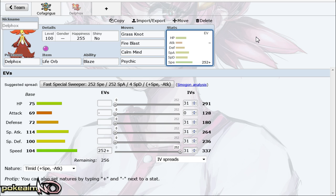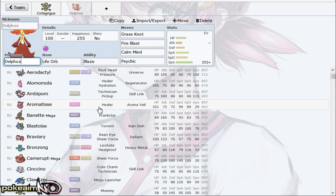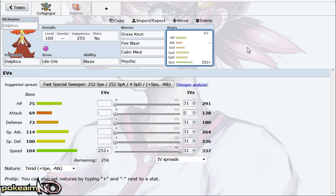I actually like the calm mind set with life orb on Delphox more than specs. It can still wallbreak with life orb, and say your opponent is running a stally team — you get up one calm mind and their Diancie is weakened to about 50%, which isn't too terribly hard to do if you can chip it down. Then it's probably just sweeping straight through your opponent's team, because not much is taking plus-one life orb hits from Delphox.